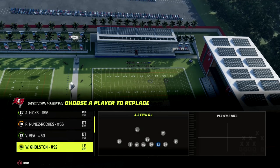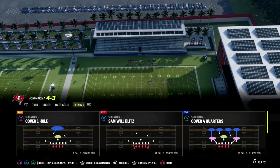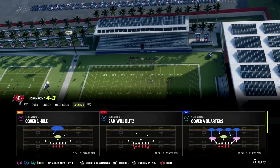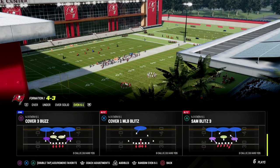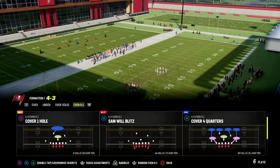The 4-3 Even 6-1 is the defense. If you want to find this, you can find it in New England or Kansas City — I recommend Kansas City or New England for this. And the play that we're going to be utilizing is the Sam Will Blitz.